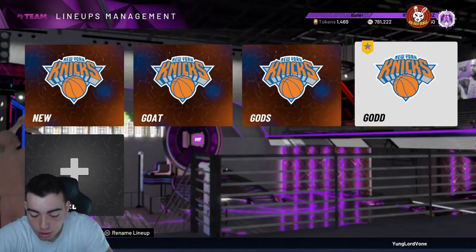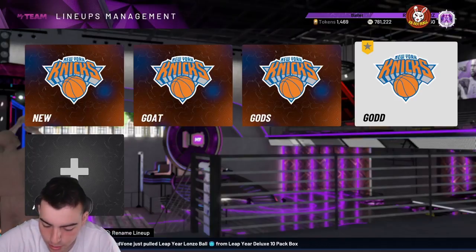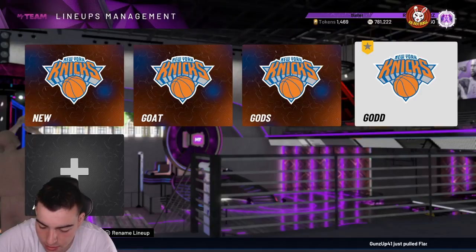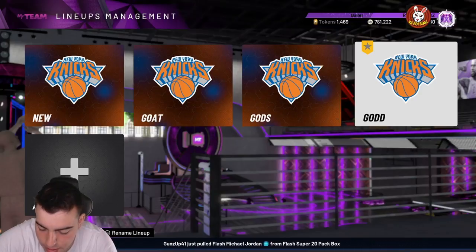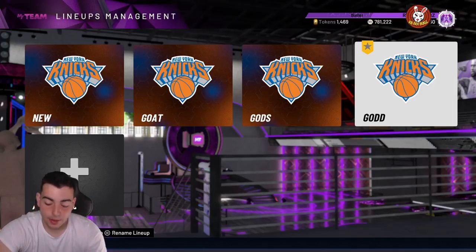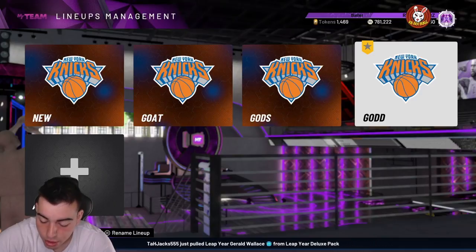Next up, Galaxy Opal Kirilenko — I haven't looked at it yet. Here we go: 94 three-point shot, 96 mid-range, 80 standing dunk, 85 driving dunk, post fade 90, post 80. He's 6'10 or 6'9 at power forward or small forward. 90 speed, 90 speed with ball. On defense: 98 block, 98 perimeter, 99 steal, 90 interior D, 92-93 offensive and defensive rebounding. This card is definitely a cop.